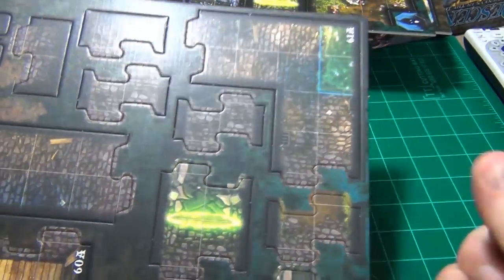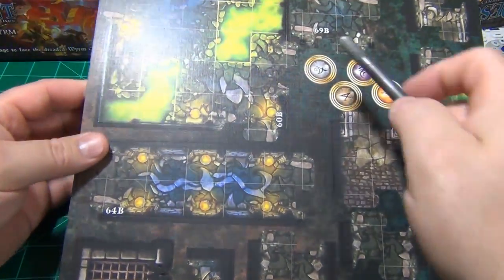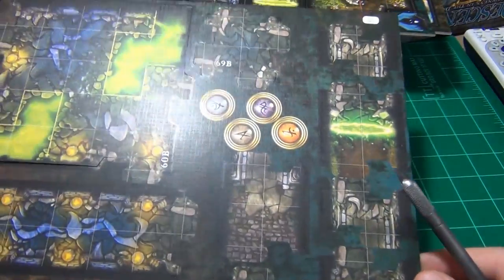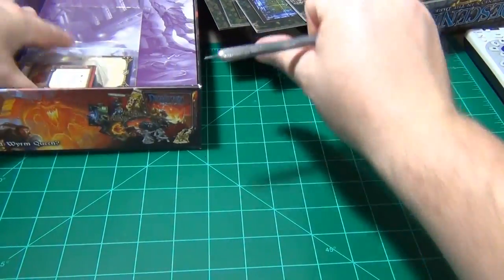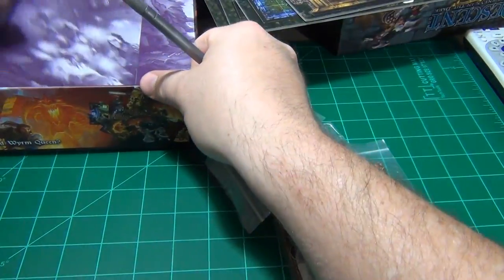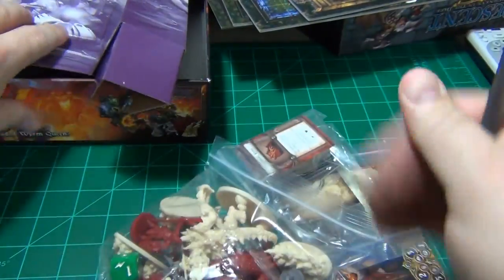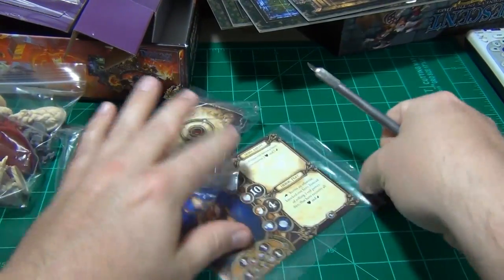An L-shaped piece, and on the back side more dungeon corridor room pieces. Then we're going to get to the miniatures and cards.